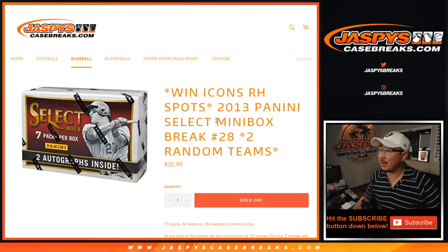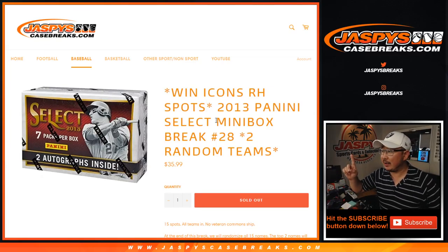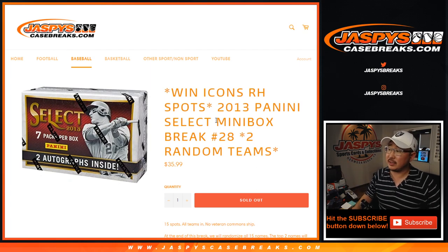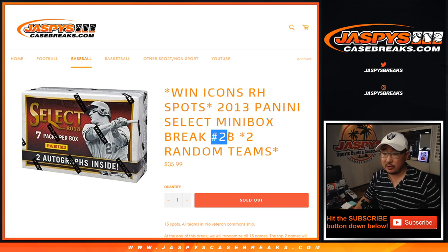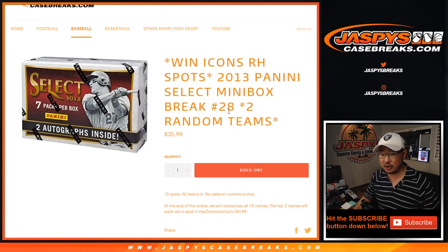Hi everyone, Joe for jaspyscasebreaks.com coming at you with a half box break of 2013 Panini Select Baseball. It's one of the mini boxes inside there. This is Ram Team Break 28 with a chance to win two spots in Diamond Icons.